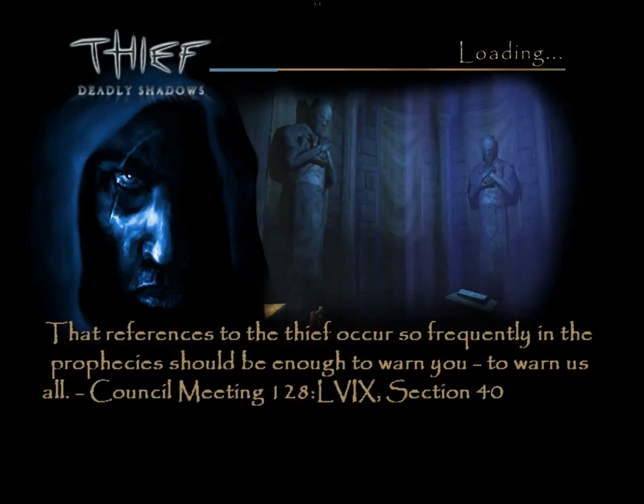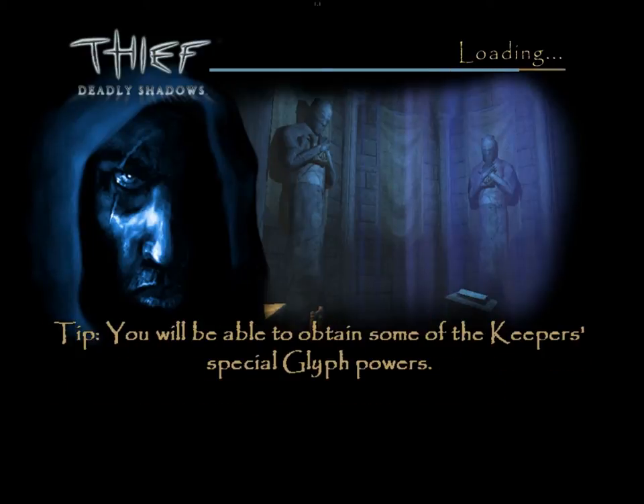Last time, after a long slog through the city, we finally arrived in Keeper Orlin's office, where there's a secret passage to the Keeper Compound. I will let Garrett brief you, and we'll go from there.